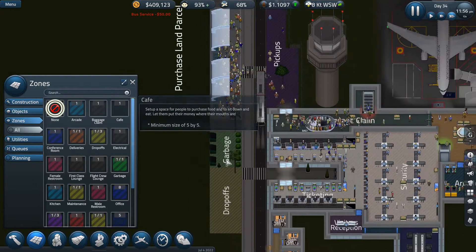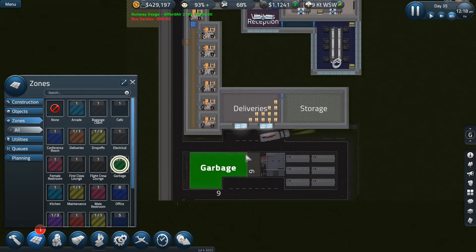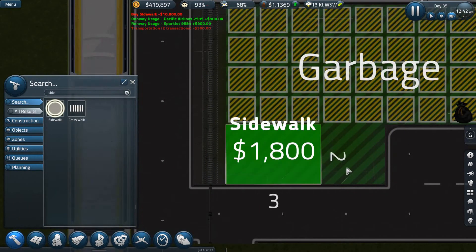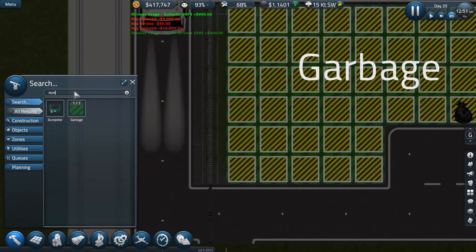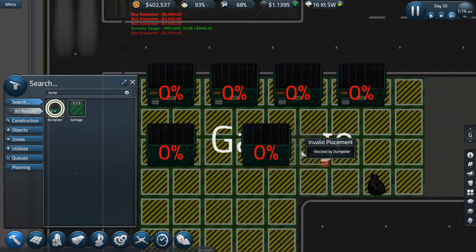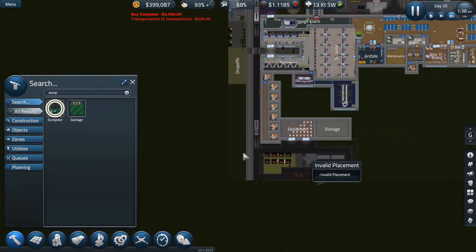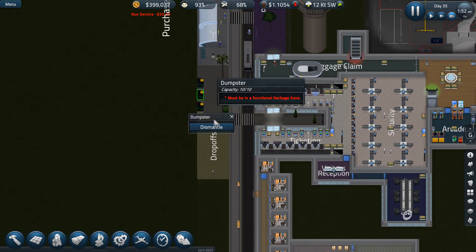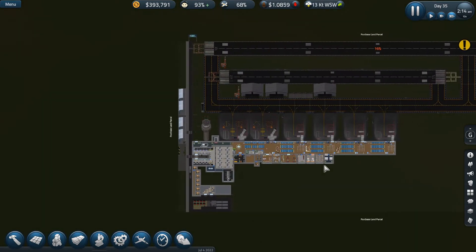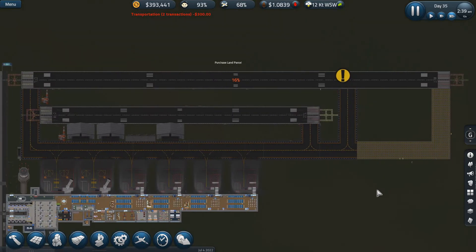I'm going to remove this zone and move the bin zone there. I'm going to sidewalk it so it looks nice, and of course we're going to get a couple of dumpsters. We're going to dismantle these three and be over here. The airport looks like this as it stands - you're under construction, and you're a very, very long runway now. Like, that is huge.